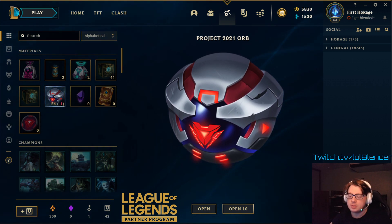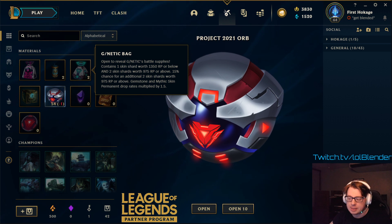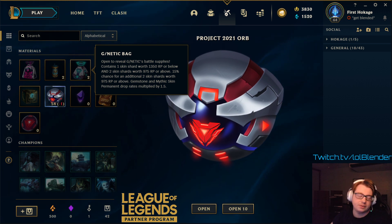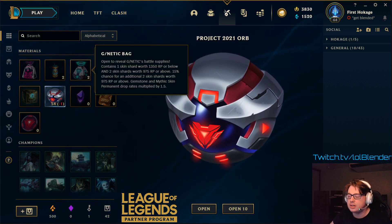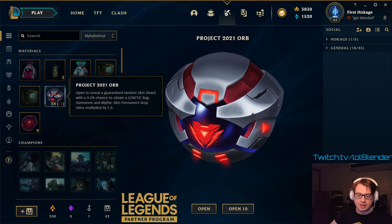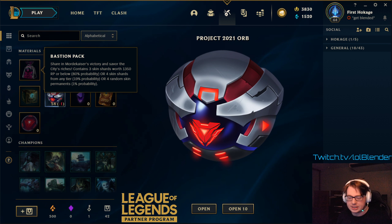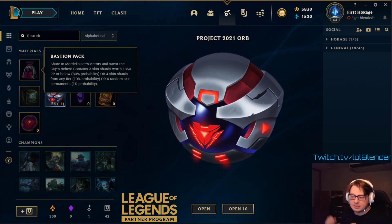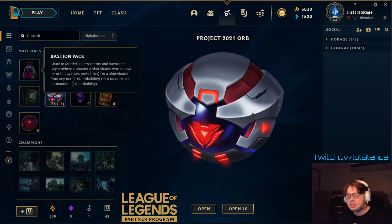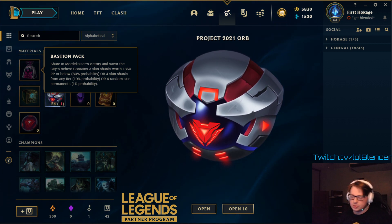Today we're looking at these new Project 2021 orbs. They're pretty cool. We got 54 of them to open, and they each have a 3.5% chance to drop this genetic bag, which has one skin worth 1350 RP or below, or two skins worth 975 RP or above — so three skins total — and a 15% chance for two additional skins that are also 975 RP or above. And if you get the biggest bundle, you get the Bastion Pack, which because of Mordecai's victory — I don't know what the lore is in Project, let me know in the comments — gives you three skin shards with 1350 RP or below. That's an 80% chance, 19% chance for four skin shards from any tier, and a 1% chance for random skin permanents, which means it just gives you four skins. So that's pretty cool.